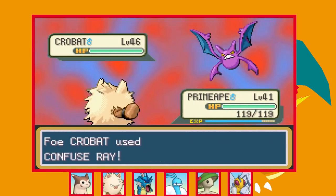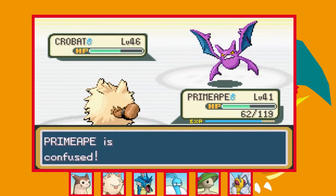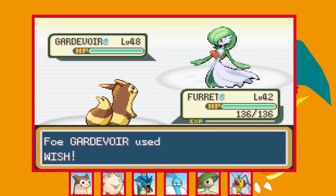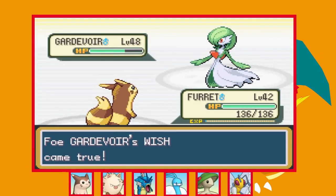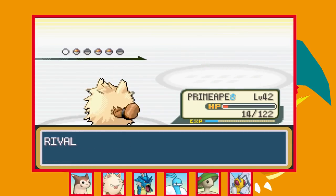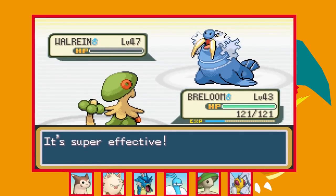I decide to take on the Silph Co building instead as there are a lot of trainers to fight, including our rival CPC. He starts with Crobat — I lead with Primeape which probably wasn't ideal as we get hit with Confuse Ray, but I land a Rock Slide for almost 50%. He goes for Shadow Ball which we survive and another Rock Slide brings it to red health. We survive another Shadow Ball without hitting ourselves in confusion and one more Rock Slide finishes it. Next is Gardevoir so I go into Furret — he wastes turns using Wish while I use Strength, but the Wish heals him back up. I bring it down to 50% again before going down to Thunderbolt, then swap into Altaria for a single Fly to KO. Next is Walrein so I swap into Primeape — Walrein is definitely thick so Low Kick does a lot of damage. He hits back with Earthquake which knocks us out, so I swap into Breloom and finish it with Mach Punch.